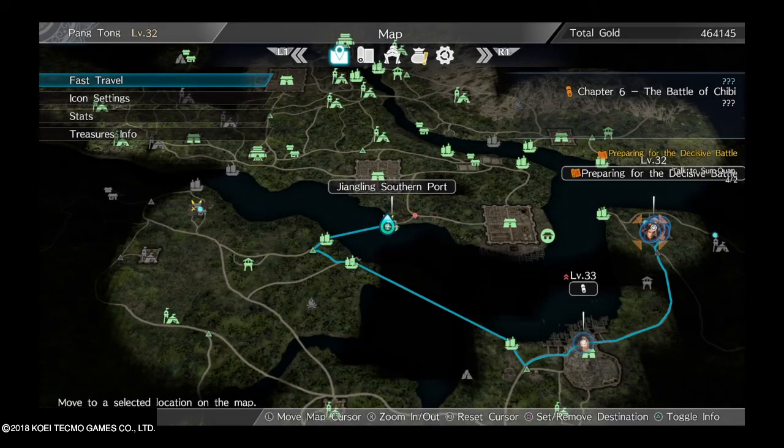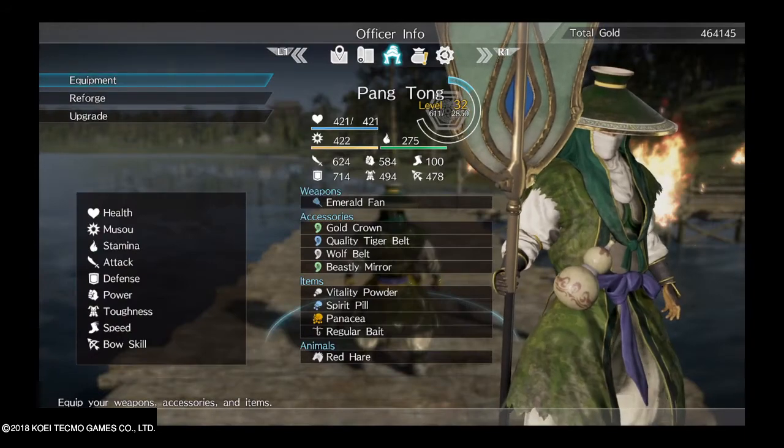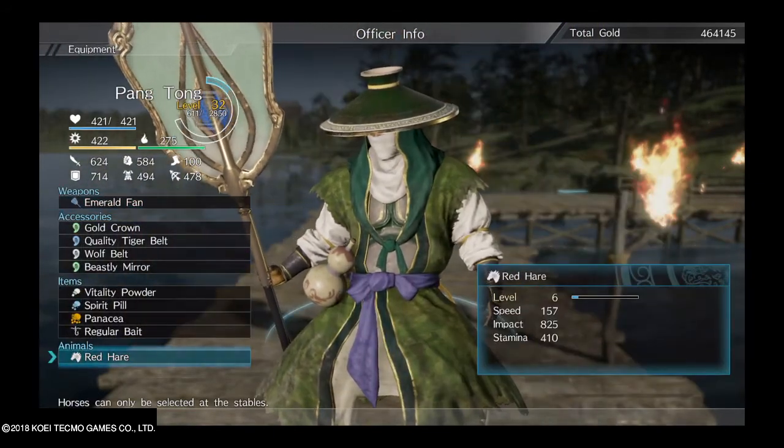Hello everybody, IronWolfMan here doing a Dynasty Warriors 9 video about money farming and how to get the special horses such as Red Hair, Hexmark, and Shadowrunner.